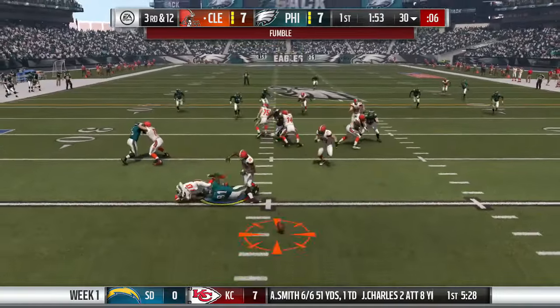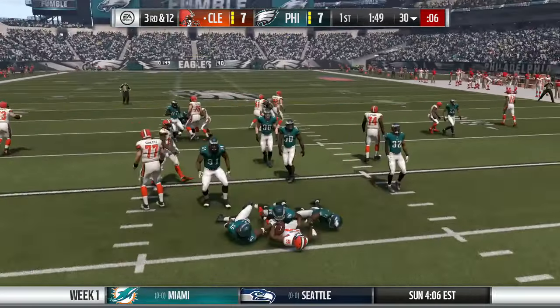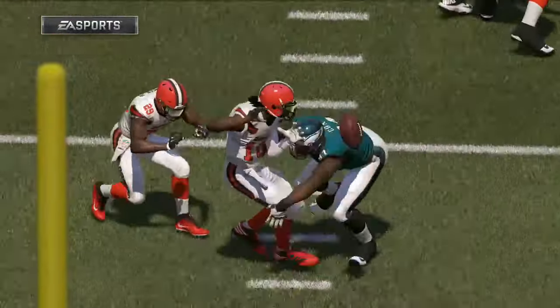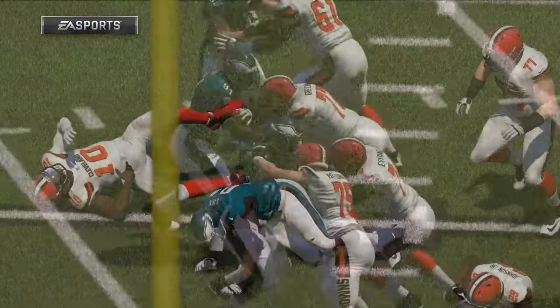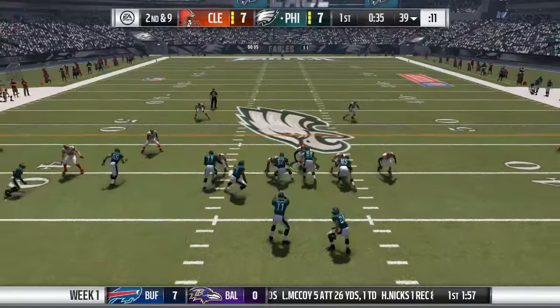Back on offense in what's now a 7-7 game, RG3 fumbles the ball. Duke Johnson picks it up and it's recovered — so we avoid disaster there. RG3 is not having the greatest game: two interceptions and a fumble. Thank God it was recovered by our own player.